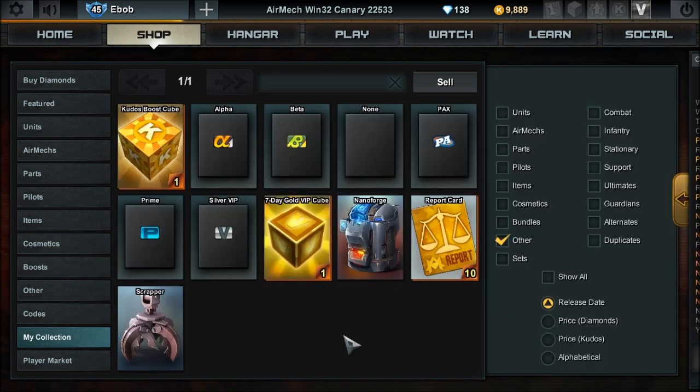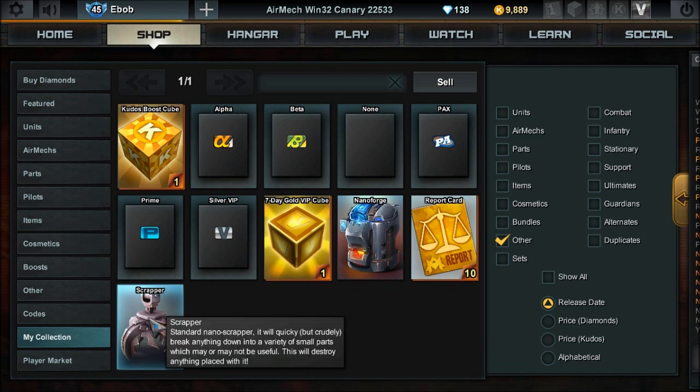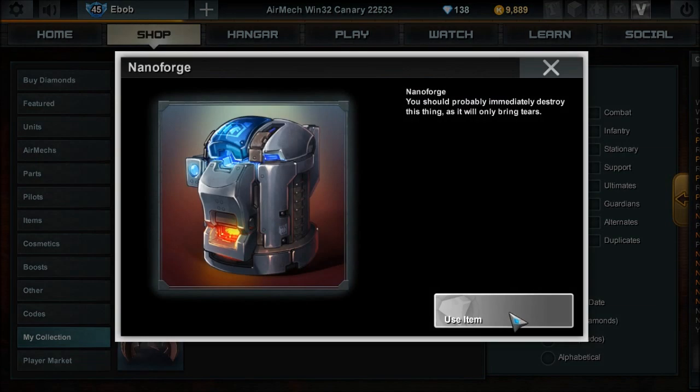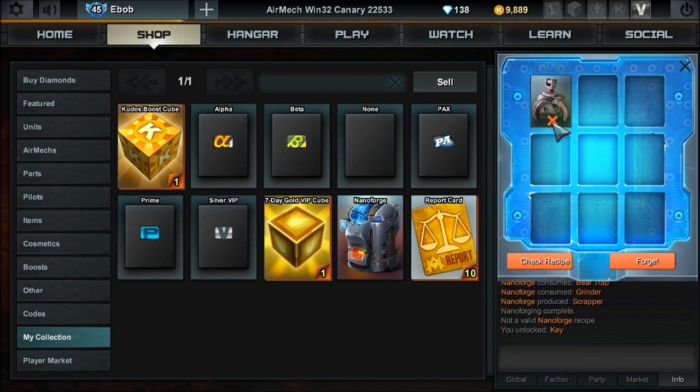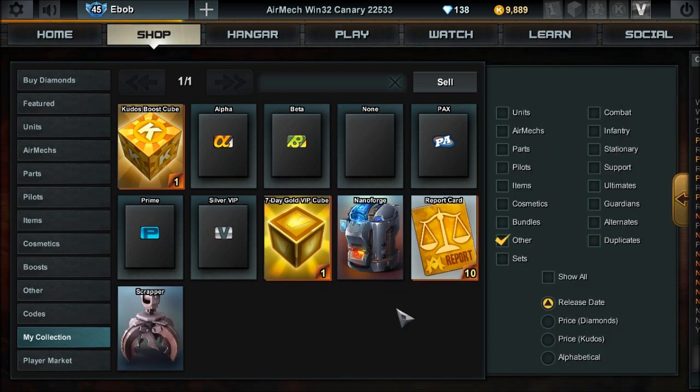Now you've got the scrapper. One of the reasons I waited a bit before doing a nano-forge video is because it's new and it's a crafting tool, but it's not a fully fleshed-out system — it hasn't been worked with enough to be a big part of the game yet. But that's how you use it, basically. The scrapper is used to break things down into smaller bits.